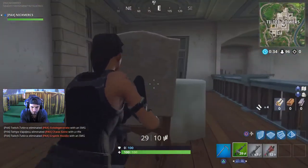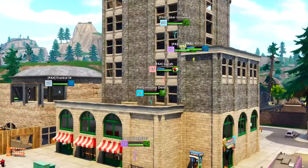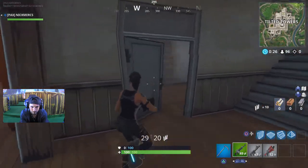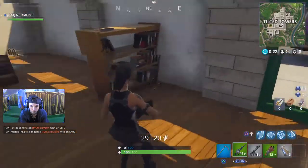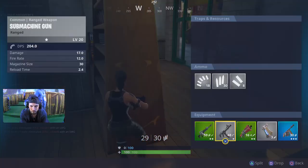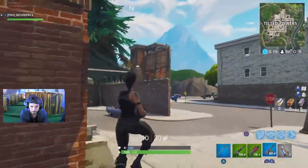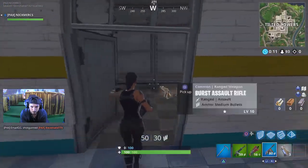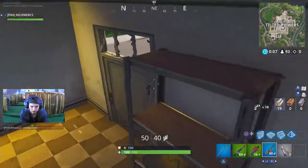I guarantee you he's going to drop here. His opponents that go to Tilted already know they're going to face him, and if they're watching the leaderboard from previous games, they know they're in for a fight against Nick. There are many players in big gray right now. Nick knows this — he'll go ahead and upgrade his assault rifle. Beautiful pick up there.